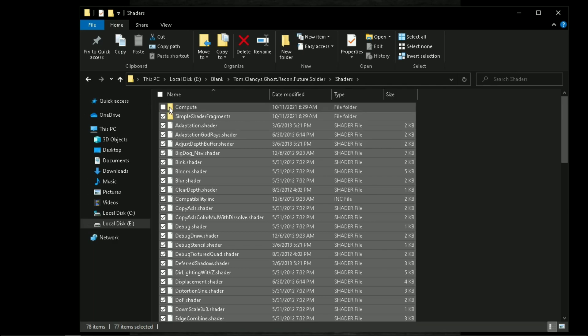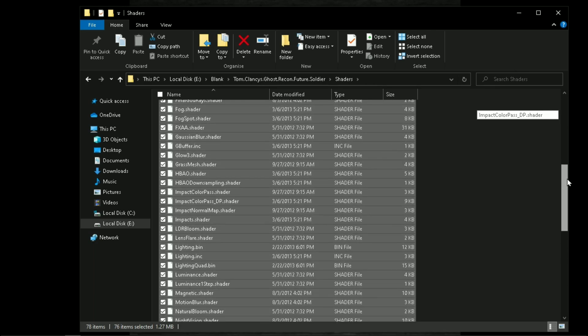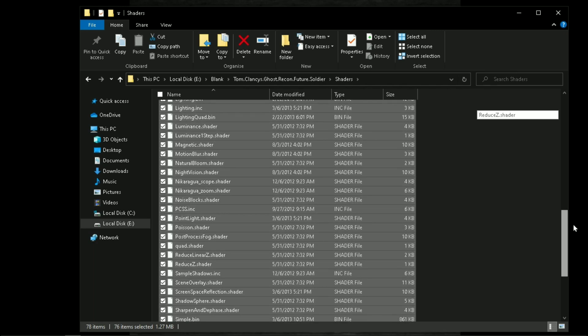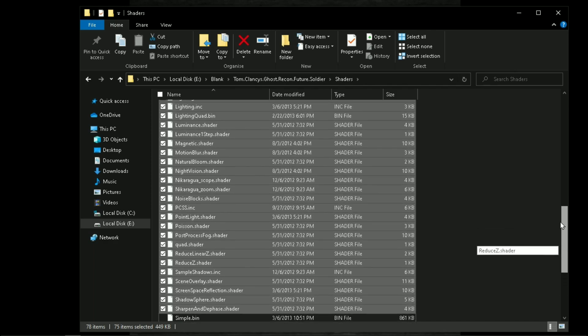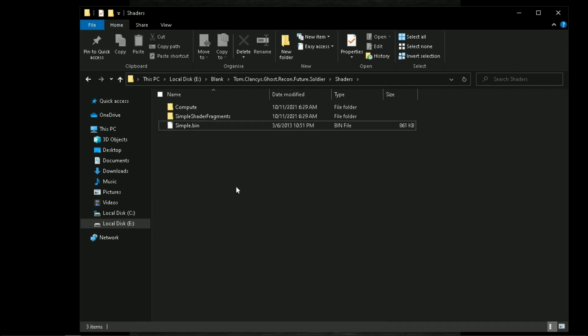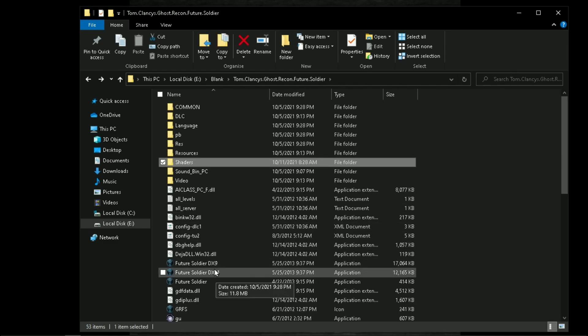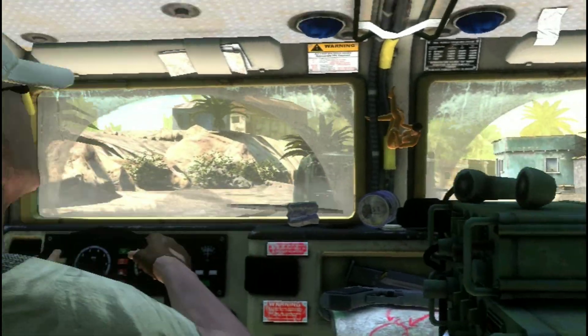Before doing anything, make sure to create a backup of all these files. Now delete all files except these. Make sure to always run the game with the DX9 launcher for better performance. Now the game is pretty much playable on my low-end system.